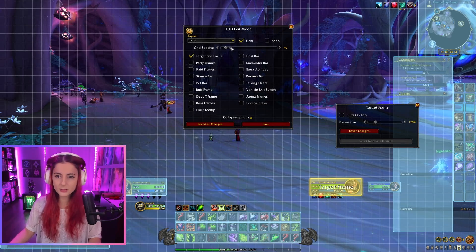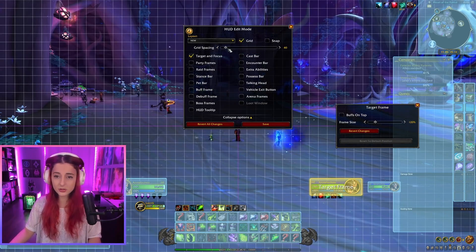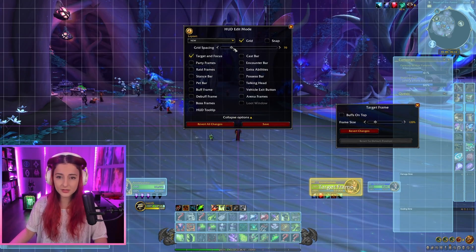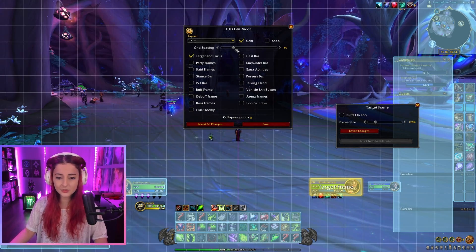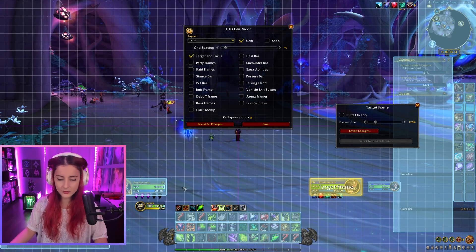So we have Target and Focus here. We can see the player frame, which you can make bigger — I have it around 120, maybe 130 in my UI. You want to keep the target frame the same size as well. You can adjust the grid in the background by moving this bar and changing it to whichever size you prefer. If you'd like big squares, turn the grid spacing higher; for small squares, turn it lower.